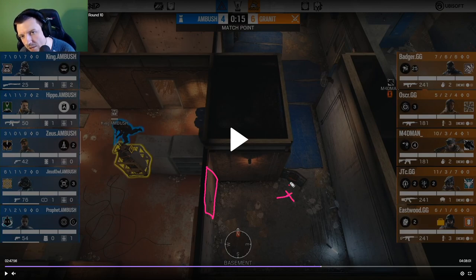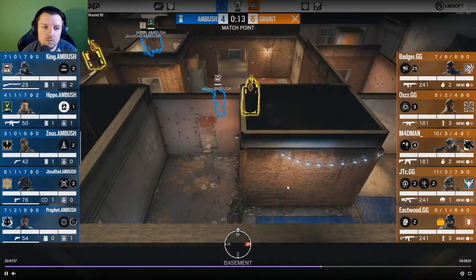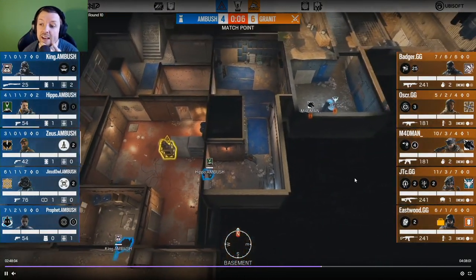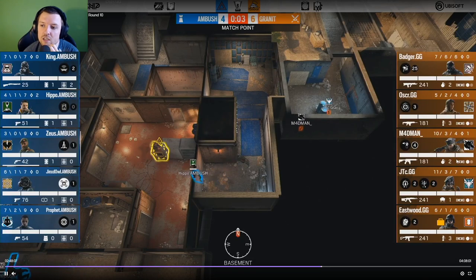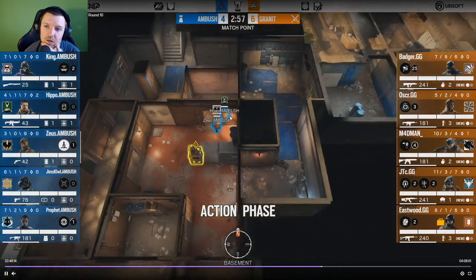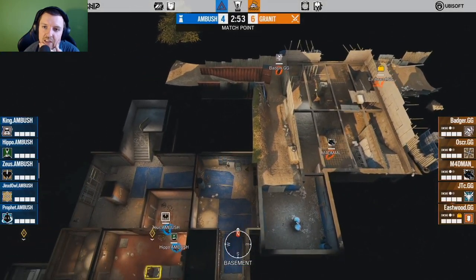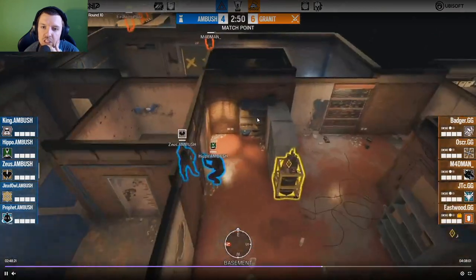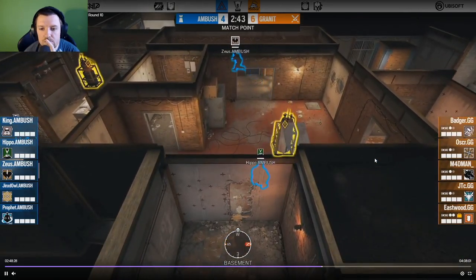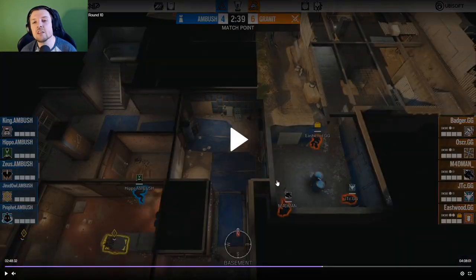Setup-wise, Zeus is on the Kaid; otherwise things look the same as Granite had earlier in their defenses. Attacking, they have the Nomad to stop rotations but only two hard breachers plus a Zofia to help with the shields. I think there is a split coming from Granite — they don't push three or four down construction the same way Ambush did, but they've left Electric soft too. It's mute-jammed — that makes sense: the size means you can't skirt a drone wide of the hole, but also someone can't just pop around and shoot the jammer out. Fair enough.